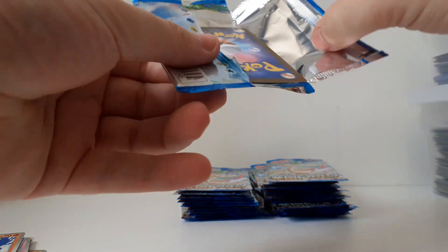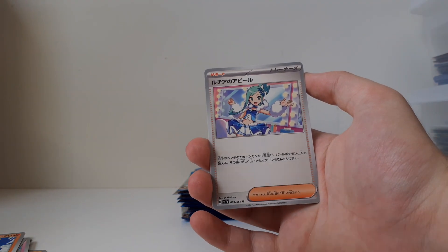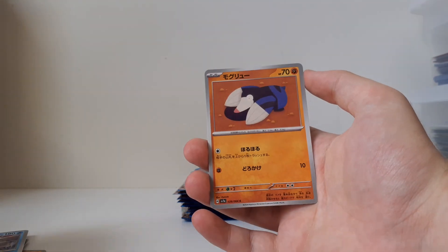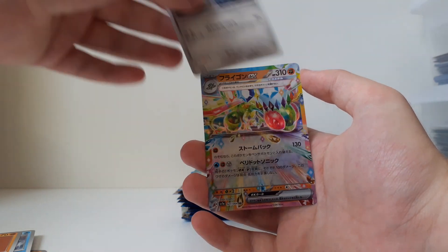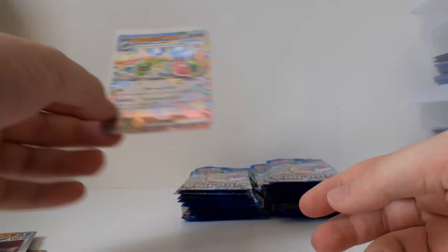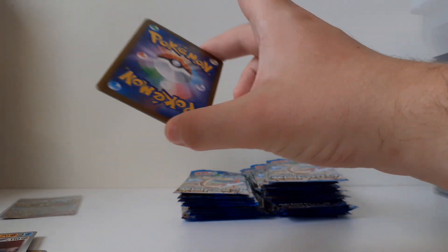Oh yeah, I really want the Castform artwork. I think that one is one of, if not the best one from this Scarlet and Violet era. So this is the one I want the full art of. It's a Titan. Drillbur. Skarmory — also has an amazing artwork. And a Flygon EX. I think the Flygon looks really cool. It's Terastallized. I'm not necessarily the biggest fan of Terastallized EX cards, but the Flygon already has very vibrant colors, so I think it really works well for it.